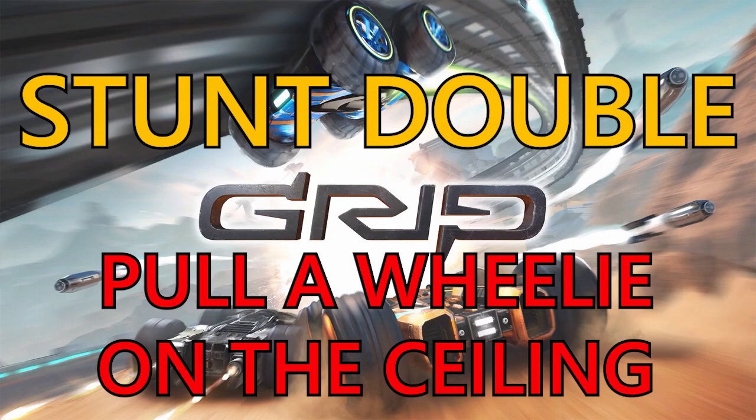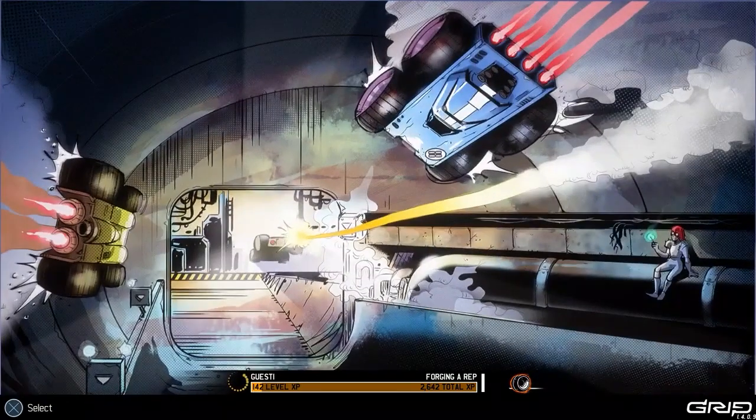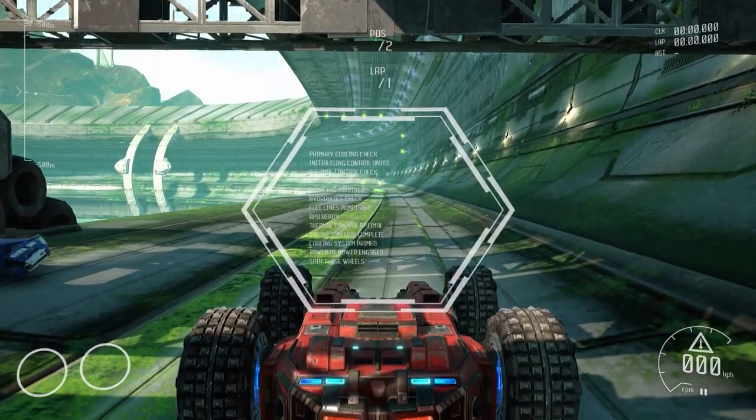Welcome back to Griffin's Gaming Guides. Today we're going after another GRIP trophy: Stunt Double, where you need to pull a wheelie on the ceiling. This is a bronze trophy worth 10 Gamma score. There's no dedicated button to pull a wheelie in GRIP, so you have to manufacture a way of doing it.